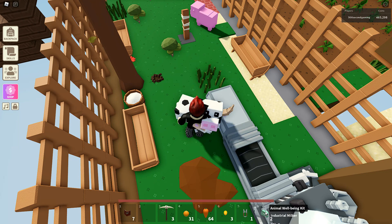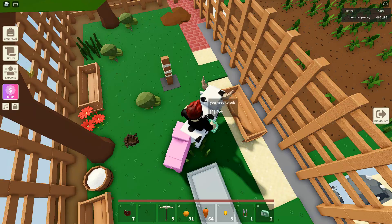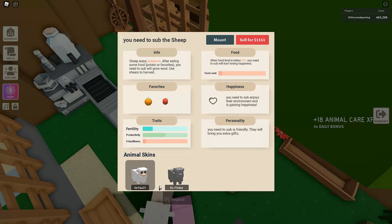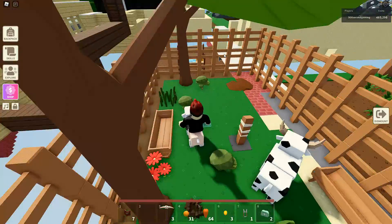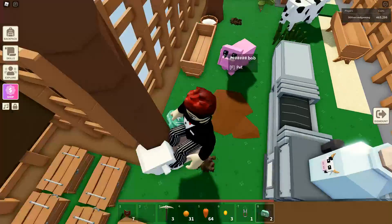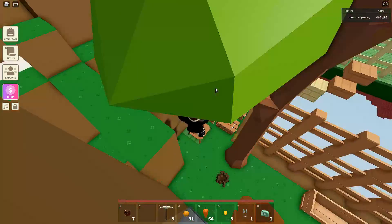The first thing is if you grab your animal well-being kit or something, you can mount your animals. They seem to go at about the same speed as you run at, but I mean it's really cool.